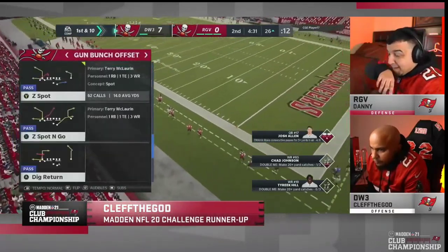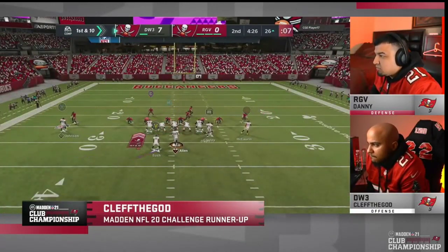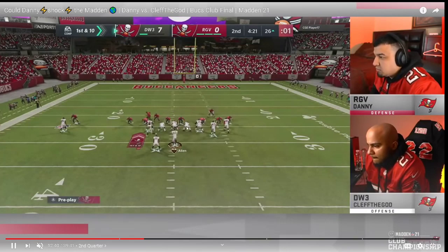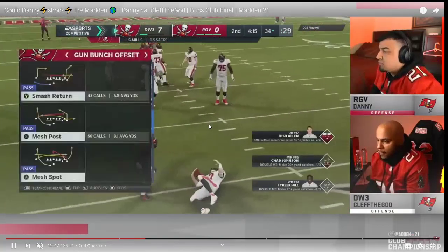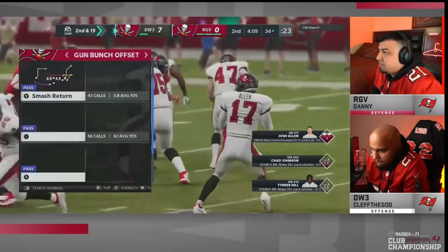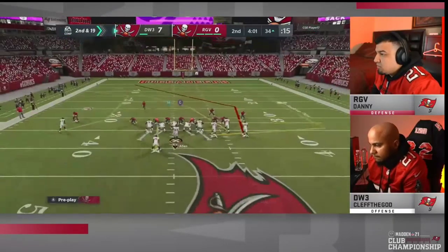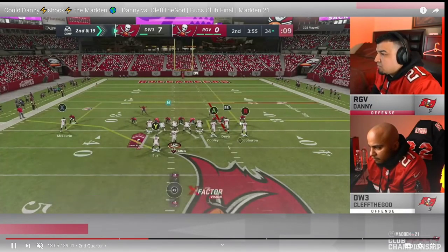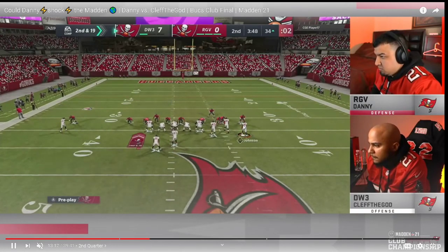Clef can flip a post route — he puts Chad Johnson on the left side of the field because he's flipped the bunch — then runs this little man-beating principle. Danny ends up sending heavy pressure and gets the sack. That's the beauty of the mid-blitz: you don't know if it's coming or if they're playing coverage. On second and 19 now, Clef goes to flood, audibles, puts someone across, but has to take a timeout. This was something interesting from Clef — running that crossing route concept out of flood.